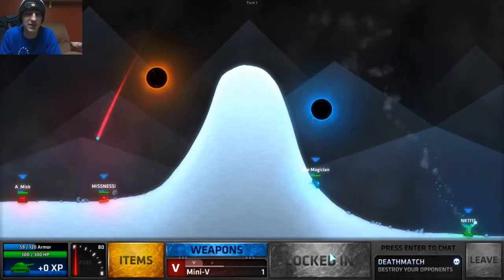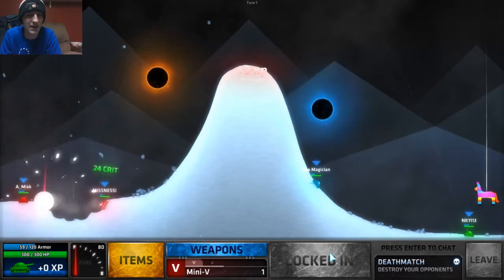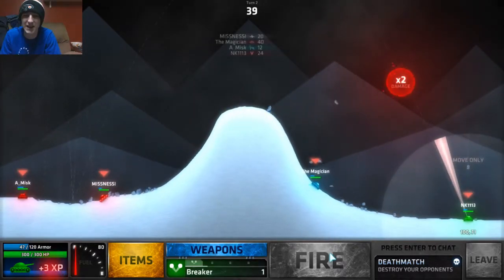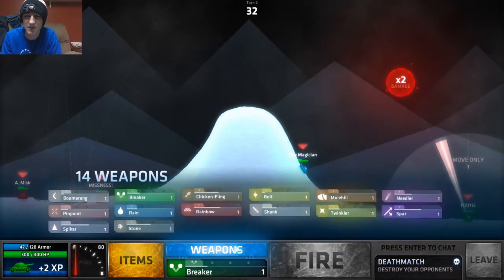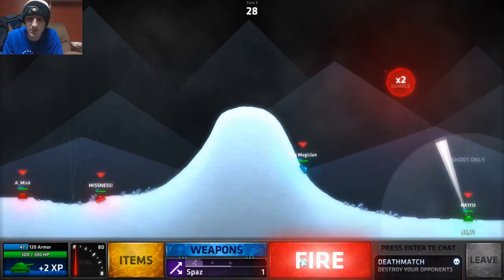He got decent damage on that rainbow — that's what I want, land it right on them. Actually no, because it's not going to hit either one of them. 24 crit — it's not bad, but not what I wanted. Take off 4. Put in a spaz bro — if I can hit a good double damage spaz it could put him down half.